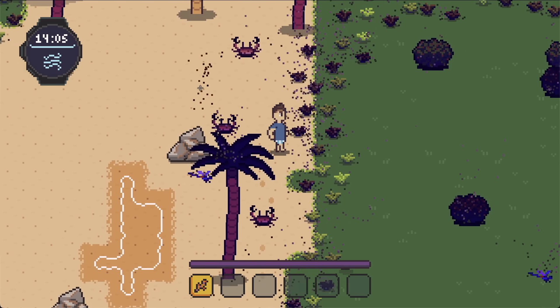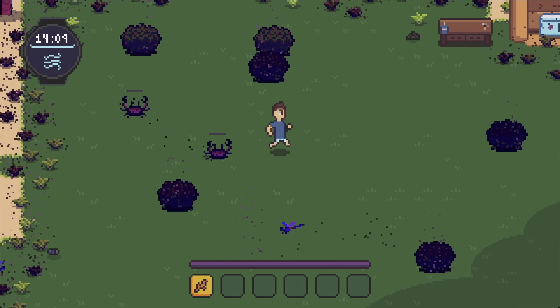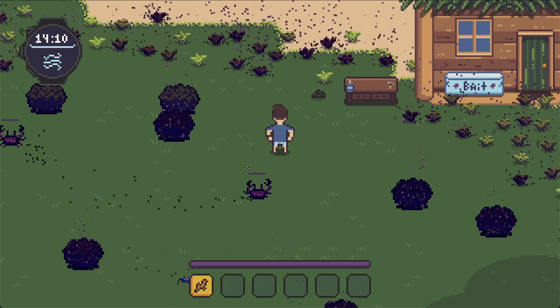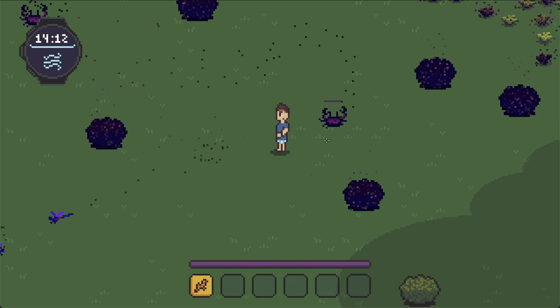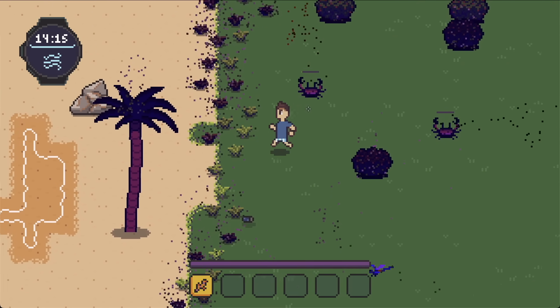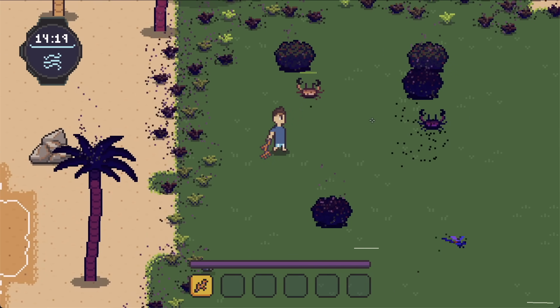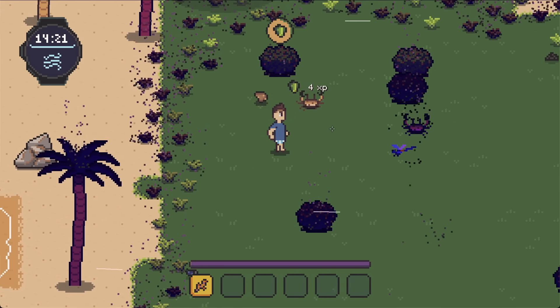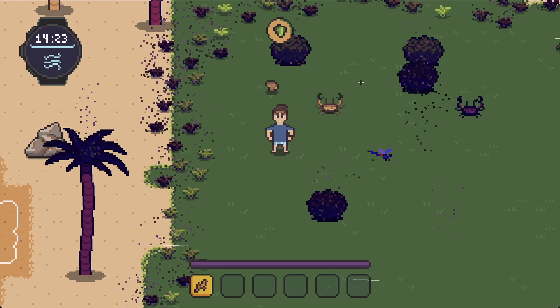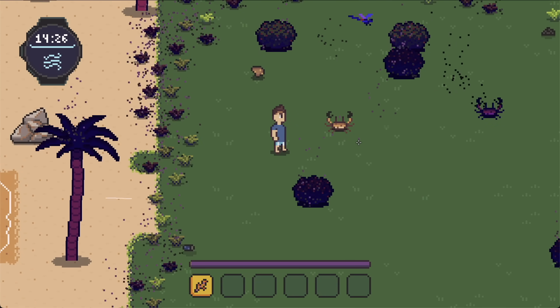Corrupted organisms now have a corruption health bar that appears when their corruption level changes. You saw it appear when those crabs transferred corruption between each other, and it'll also stay active and start to disappear once I engage in combat and remove that corruption. This will be followed up shortly with some accompanying damage values as well, just to make it a little more clear to the player what they're doing in combat.